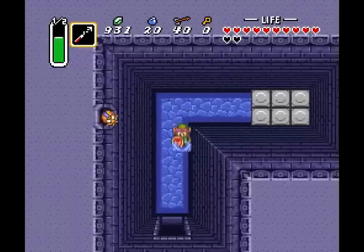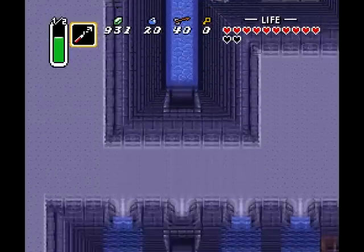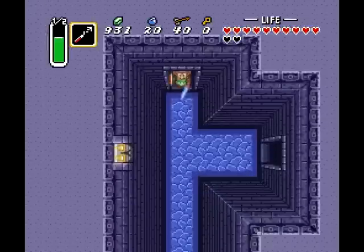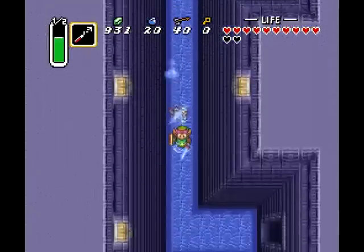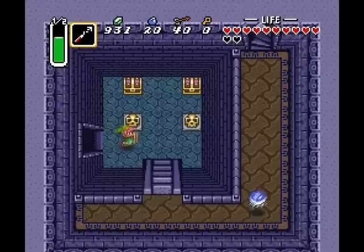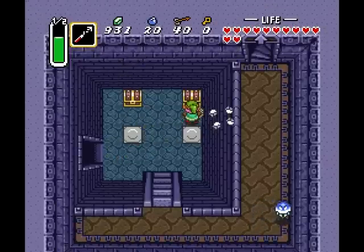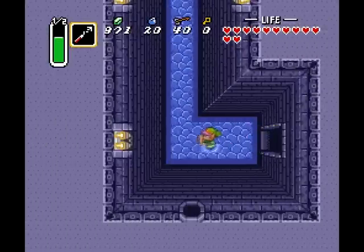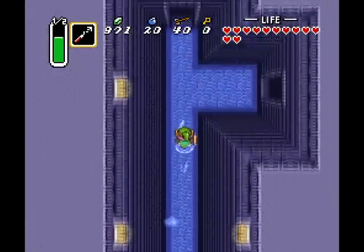Interestingly enough, the water beetle doesn't seem to be able to go on the tiles where the items were, so you can sort of just hang out there. Oh my god, I was wrong — I forgot they don't look like beetles at all. They look like little Cthulhu monsters. It's like an octopus on drugs.